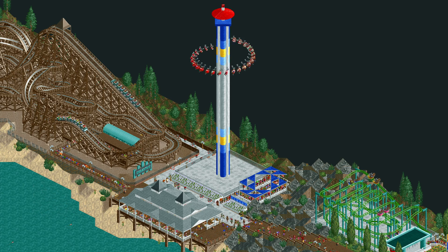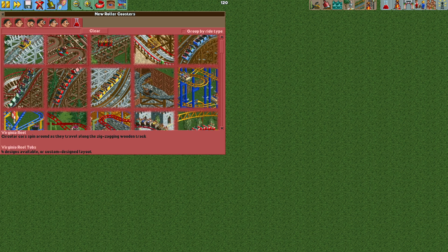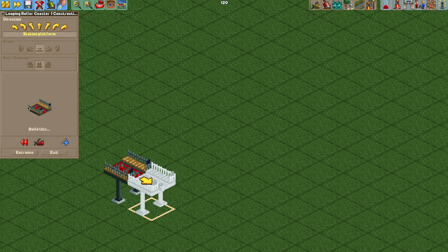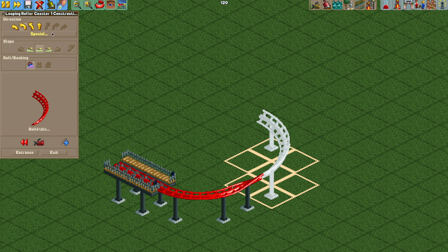To get started, we first are going to build any type of track ride. I'm just going to pick the looping coaster, and then we need to build the station two units above the surface — so at 10 feet. We're going to do two station pieces, a curved track, then a banked track.